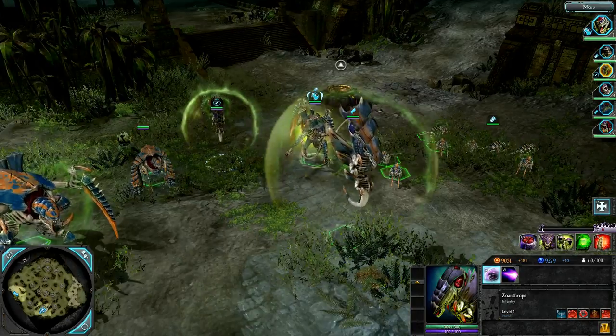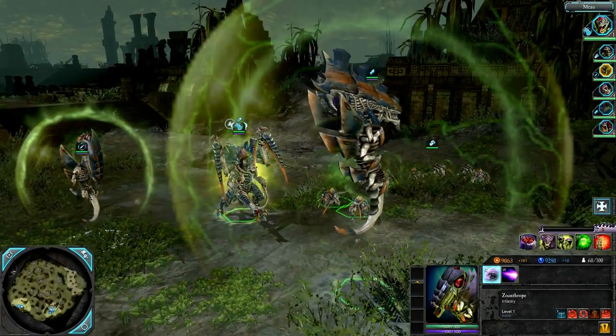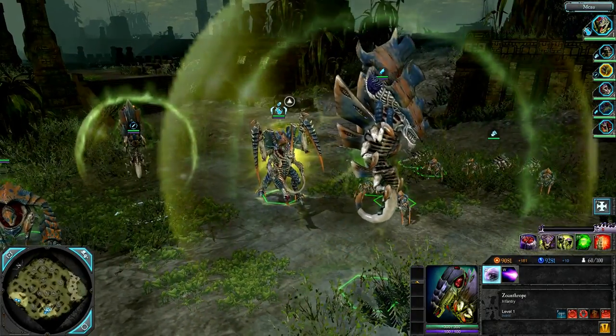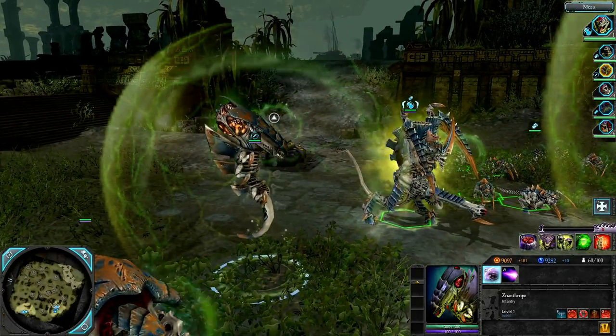It does have a new model — it's not just a blown-up zoanthrope. The head is different, it has all these spines on it, has a different brain, and it has the mouth of a much larger creature such as the Hive Tyrant or the Carnifex, compared to the zoanthropes, as you can see — quite different.